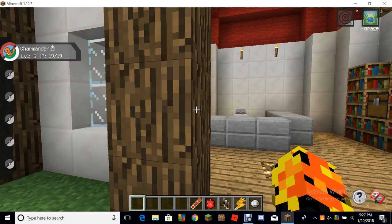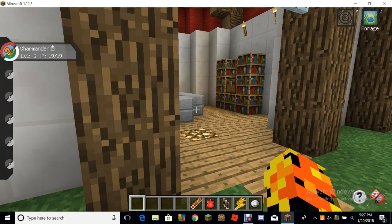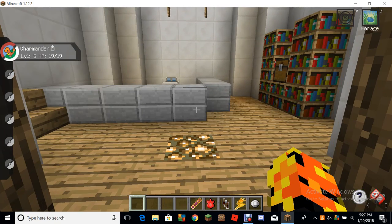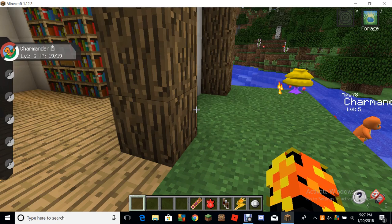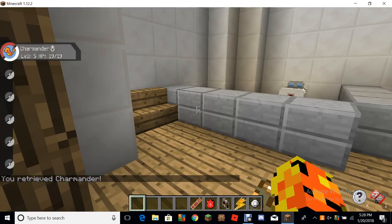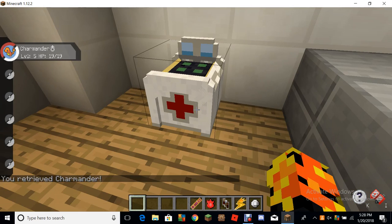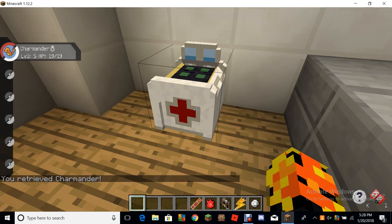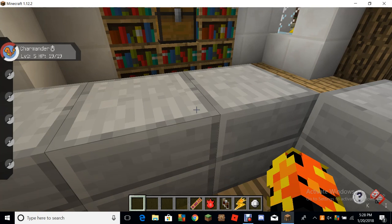I'm gonna show some of the things in the mod. This is a generated Pokemon Center — I didn't build this. Over here it shows one of the things: a healer. It just heals your Pokemon. So for example, I could get my Charmander back. It's a bit laggy, but we just heal a Pokemon. My Charmander's already healed, but I could still use it. The animation is just really good, especially on the Charmander and lots of other Pokemon.